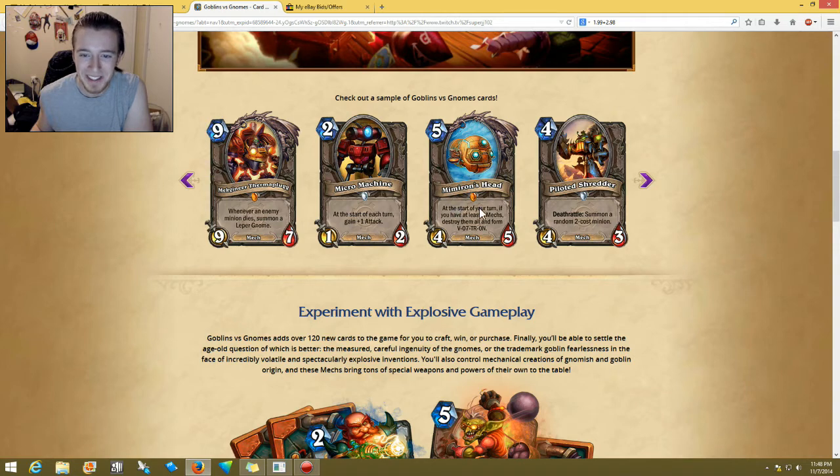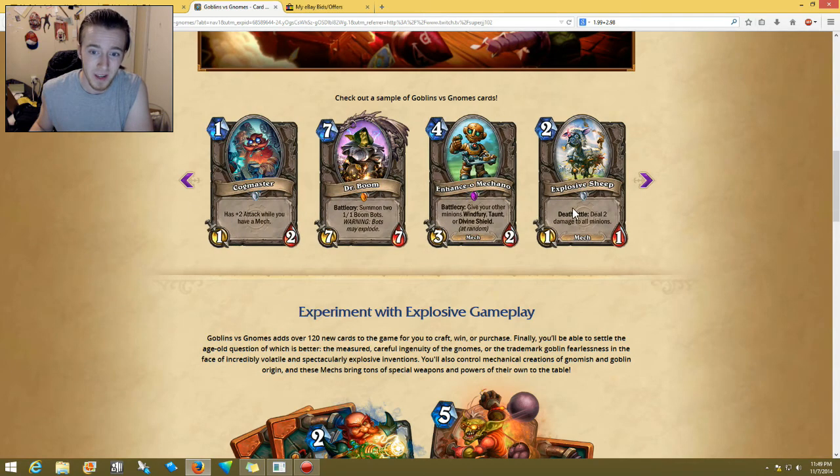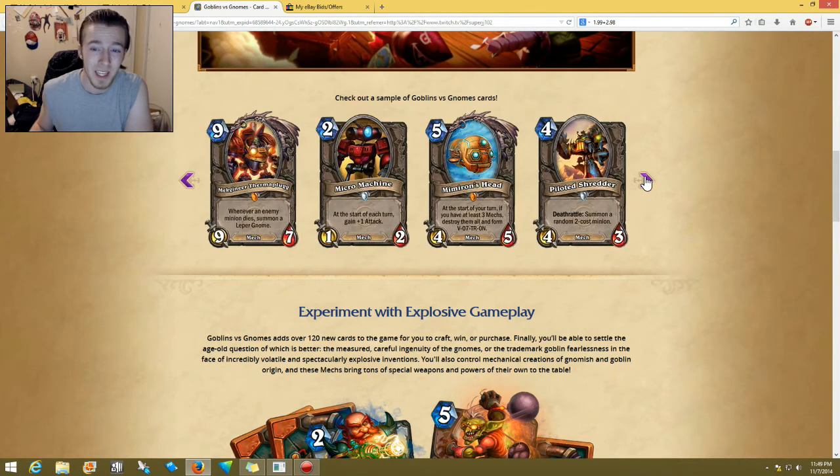Five-cost 4/5 Mimiron's Head — at the start of your turn, if you have at least three mechs, destroy them all and form V-07-TR-0N. I saw the V-07-TR-0N earlier and it seemed pretty crazy strong. So if you're going to use mechs, you definitely have to have this in your deck. It only has one less attack than five for its mana cost, lining up with its health. With a few other mechs on the field including these lower-cost mechs, that's probably going to be pretty decent.